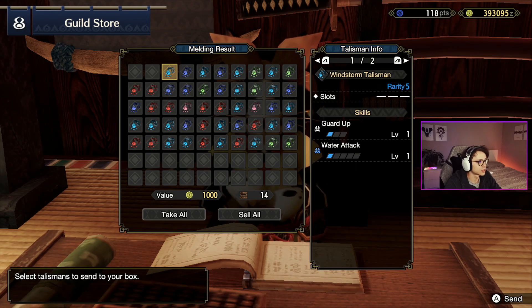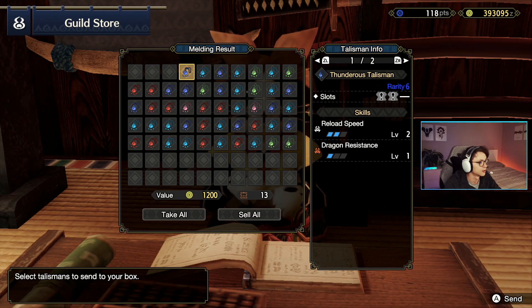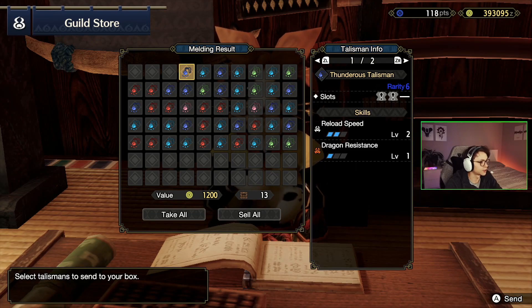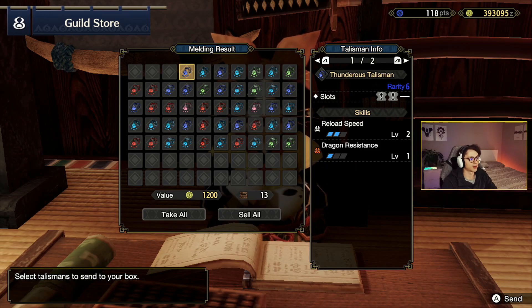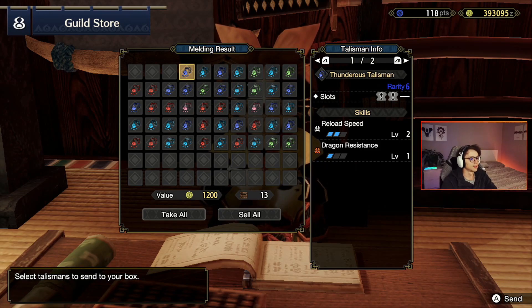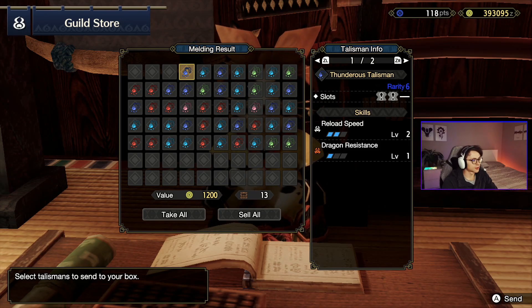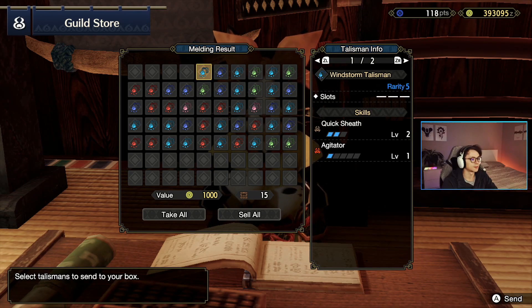Guard up and water attack. No slots — total garbage. Not going to use it. If I wanted either of those skills I'd want more on the talisman. Next: reload speed and dragon resistance. I believe reload speed is very good for bow. It also has two level 1 talisman slots. Could be pretty good for a bow build. I'm going to keep it but probably not going to use it anytime in the near future.